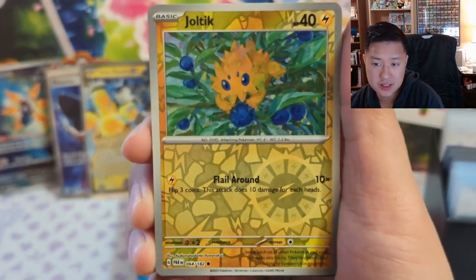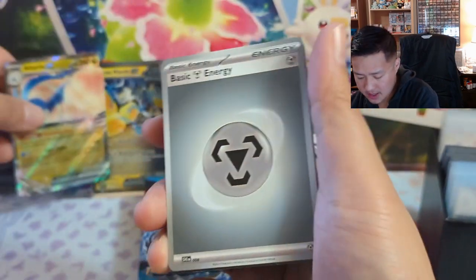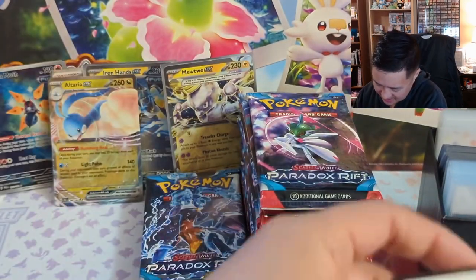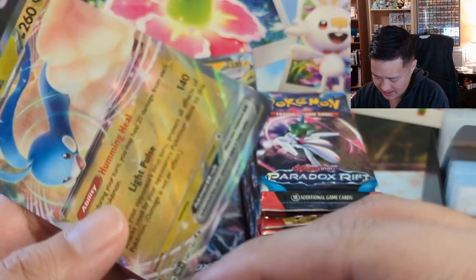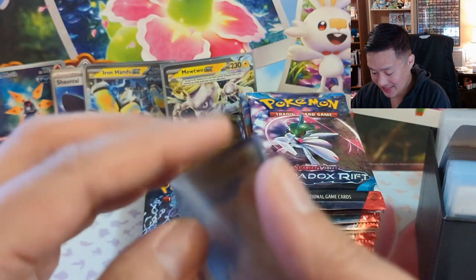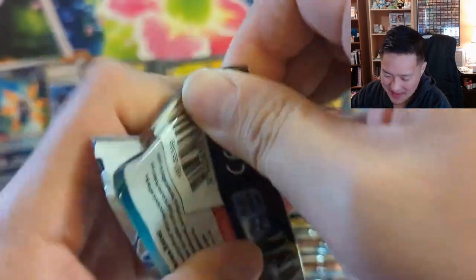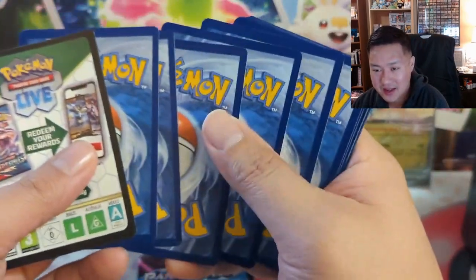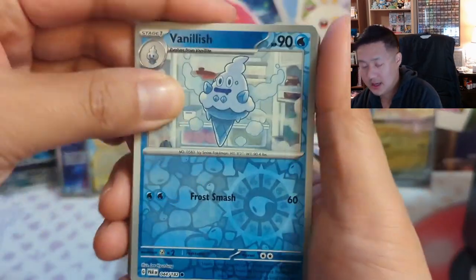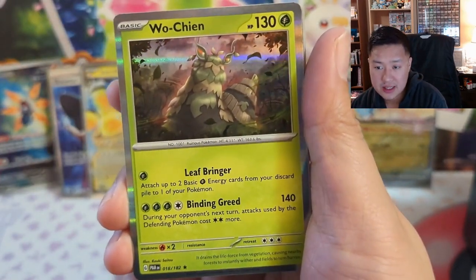A Joltik — there's an alt art of him that looks like he's in a blueberry. Into a Cursed Duster. Into an Altaria EX — a hit is a hit! Take a look at the Swablu alt art — that one's cute. It kind of reminds me of birds that hide in different bird's nests and take all the food, like a parasite. Vanillish — alt art of him too. Porygon — kind of cool, he's like in a space station or something. Wo-Chien — it's like a moss-covered snail.